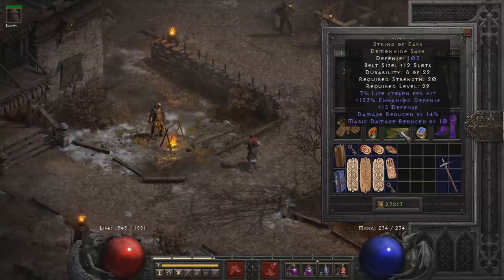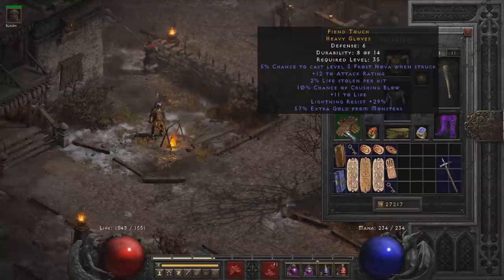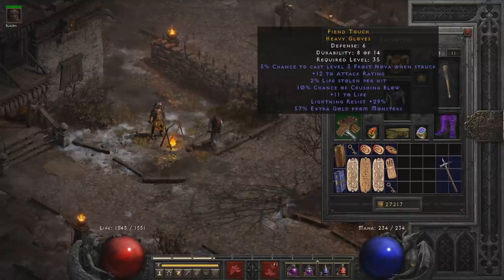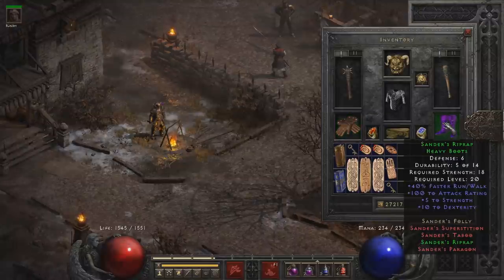For the belt, we have String of Ears here — the Life Leech, and more importantly the damage reduction is absolutely amazing. I highly recommend this if you are lucky enough to find it. I found one off Rakanishu in Nightmare, which is super early and crazy luck. Next we have Crafted Gloves, where you get guaranteed Crushing Blow and Life Leech on them. You can craft these around level 30 or so, maybe even lower if you're lucky enough to get the perfect gem. What you want is Crushing Blow, Life Leech, and if you're lucky, resistances or 20% increased attack speed — really nice budget gloves. For boots, I just found these off Nightmare Mephisto: Strength, Dex, Attack Rating, Faster Run Walk, but anything with resistances is great.